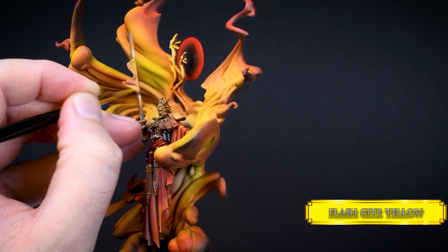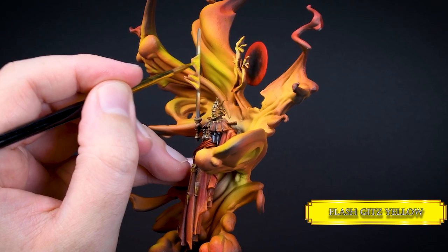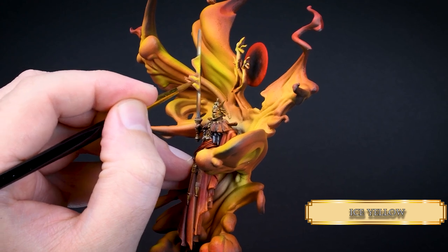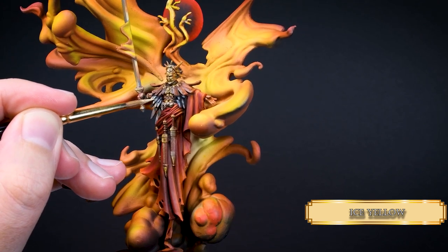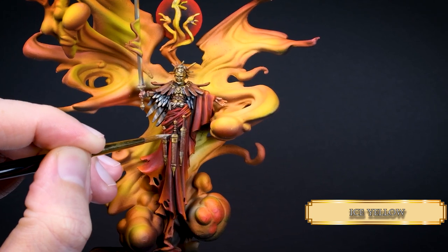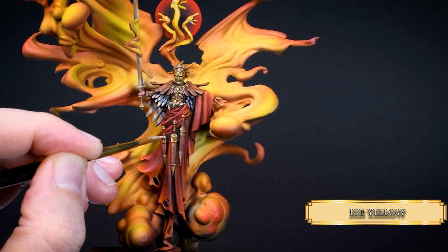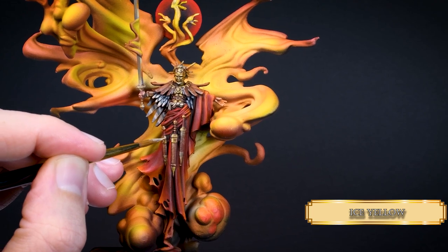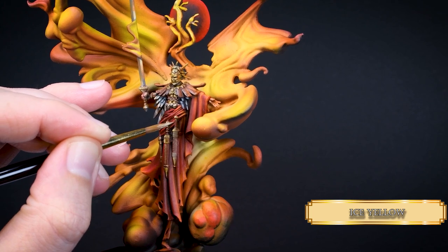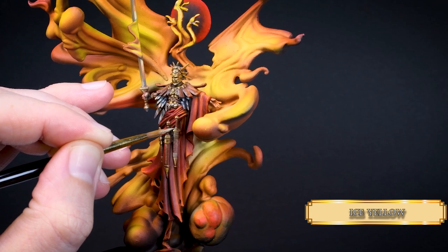I thought those flames on the sword were a bit dull, so I enriched them with some Flesh Gitz Yellow and Ice Yellow, the same way I airbrushed them — the brighter the color, the more I focused it toward the center of the flame. Use very thin coats when painting over an airbrushed surface so it won't be visible which is the airbrush and which is the brush. I also used Ice Yellow to add the maximum highlights over the miniature and increase the contrast — almost like a glaze, because Ice Yellow is very dense and high in pigments so you get nice coverage with just a bit of dilution.